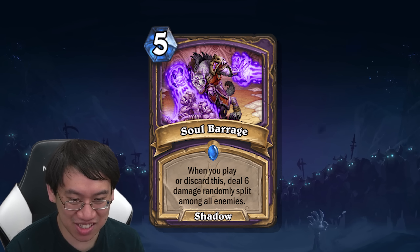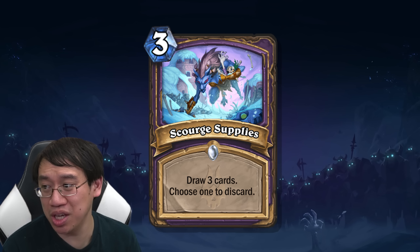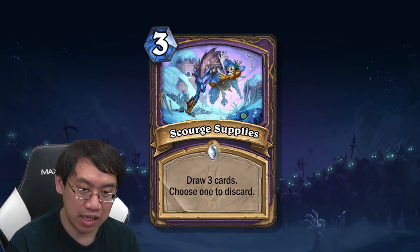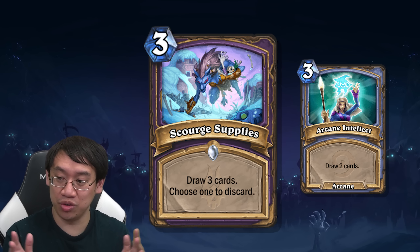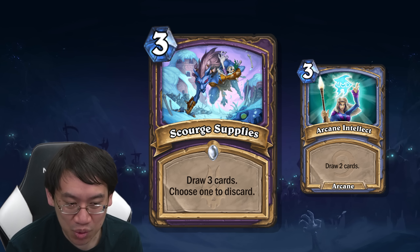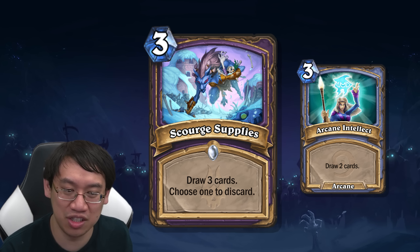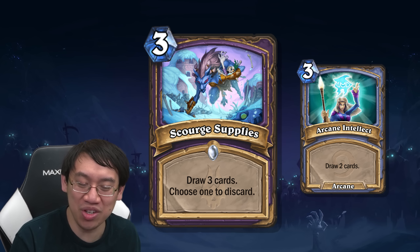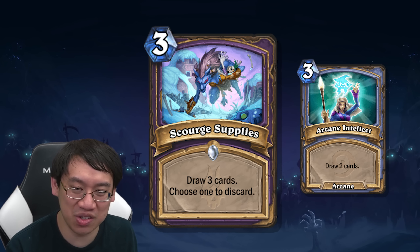How are you going to discard these cards? You've got Scourge Supplies: 3 mana, draw 3 cards, choose 1 to discard. This is actually a pretty decent card — a lot of classes that aren't Warlock would run this. Warlock already has pretty good card draw, but drawing 3 and choosing 1 to discard is quite a lot better than drawing 2 cards. The technology is finally here to choose what to discard — very cool. This seems like the main catalyst for the deck, because it lets you choose. But is this good enough to make a discard deck? No. You really need quite a lot of discard effects and discard payoffs to make discard good, and I don't think there's enough of either one.